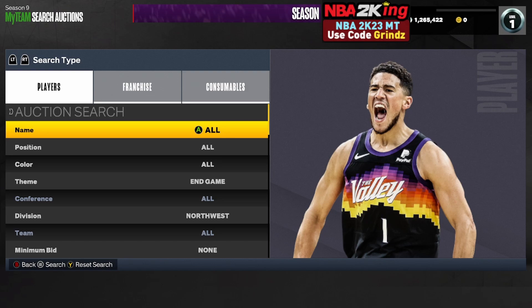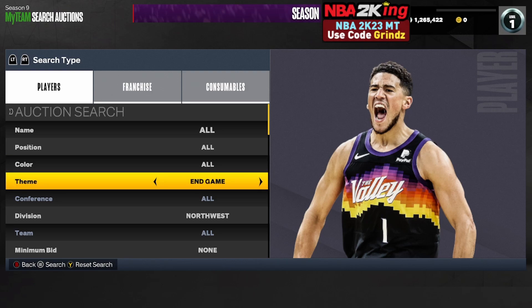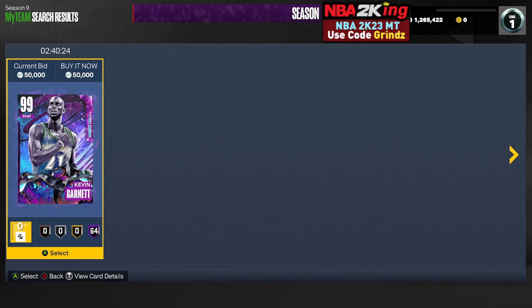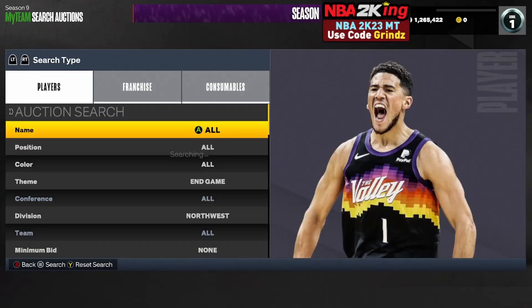One of my new favorite filters is the end game Northwest enable filter. Buy end game JR Smith for about 10,000 MT, sometimes even cheaper, and send him to your collection. Come back to your auctions, set your theme to end game, your division to Northwest, and raise your maximum buyout up until you find the cheapest Kevin Garnett on your console. Make sure you turn on 'exclude user owned cards' and set it to enabled so it will not show you any JR Smiths. Then refresh with the cheapest Kevin Garnett up.